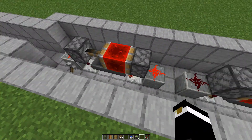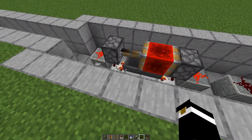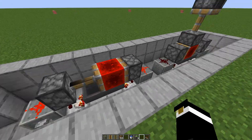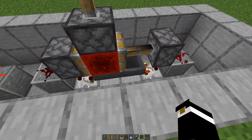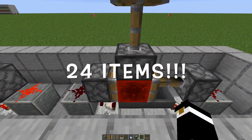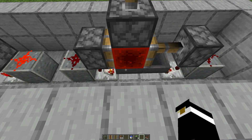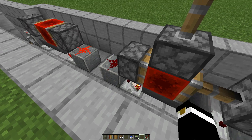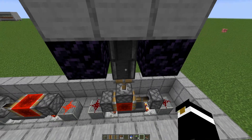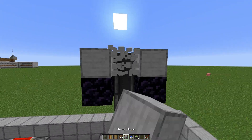This is the on/off switch for the whole farm. I won't be doing a block-by-block of this because it's just hopper clocks — hoppers feeding into each other — and comparators. In this one you have five full stacks, and in this one you have 24 stacks. This controls the time that the pistons are flying back and forth, and it also controls this piston which pushes up an observer.